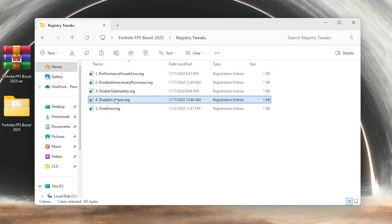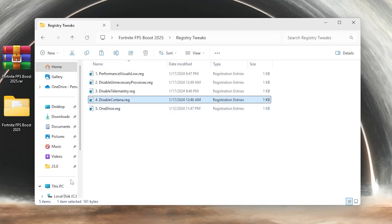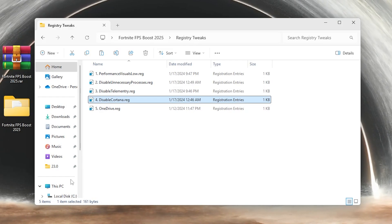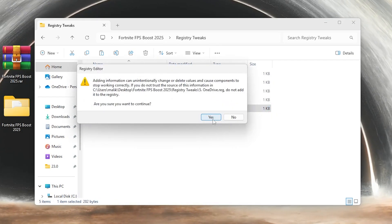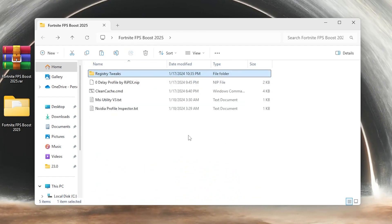Next you will find Cortana - a lot of people are not using it, so why not disable it. Simply double-tap, hit Yes, hit Yes again, and click OK. At the end we have OneDrive - make sure to disable this if you are not using it. Double-tap, hit Yes, Yes again, and click OK. Once you are done with all these registry settings, go back and proceed to the next file.